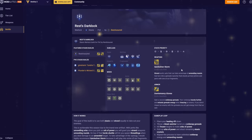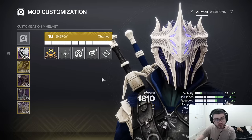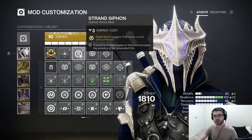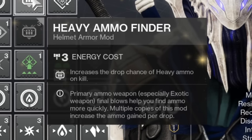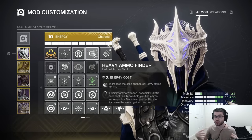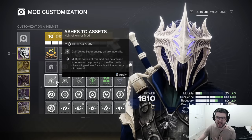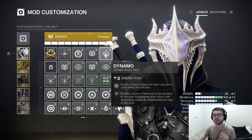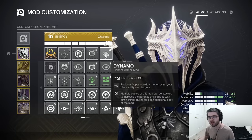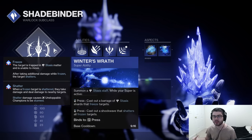If you'd like to see an in-depth breakdown of this build, head over to Mobalytics — I will link everything down below. For our helmet, we're taking Strand Siphon: rapid Strand weapon kills create an Orb of Power, so your Quicksilver Storm can make orbs so you can get Armor Charge and proc Unraveling Rounds. I also like to take Heavy Ammo Finder to increase drop chance of heavy ammo on kill. For the third mod, I like Dynamo: reduces Super cooldown when you use your Class Ability near targets. Since we're going to be able to spam our Class Ability a lot, we can get even more Super energy. Winter's Wrath isn't the best Super in the game, but for add clear it's nice to have.